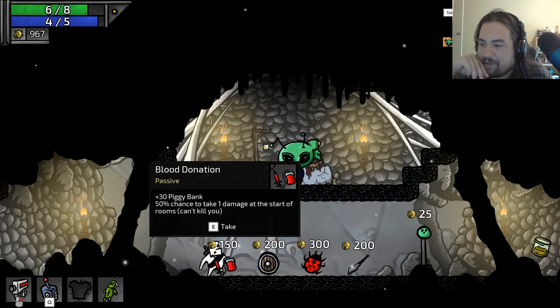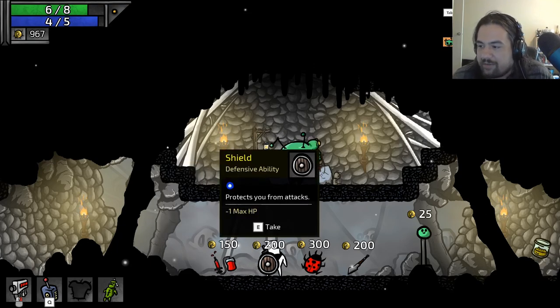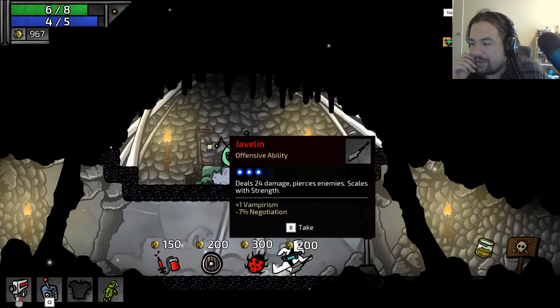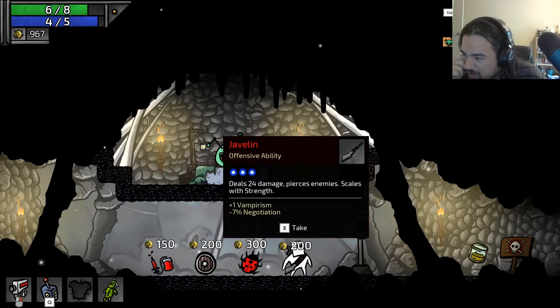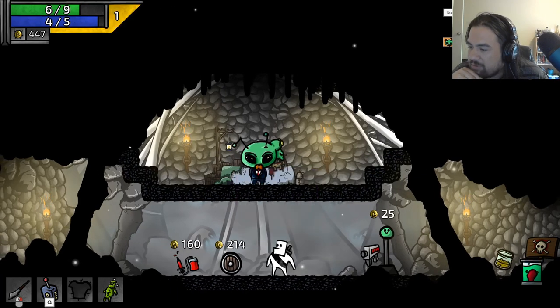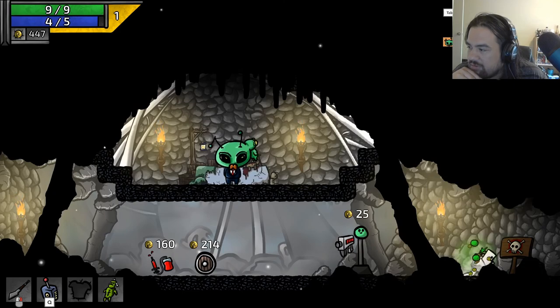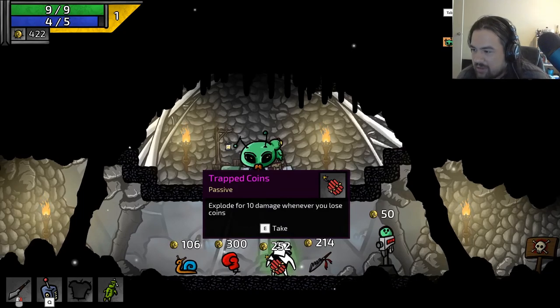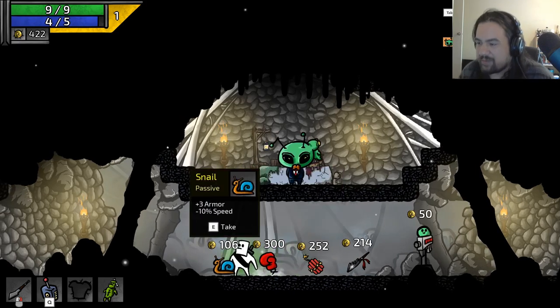Plus three percent, piggy bank — 50% chance to take one damage to start rooms, can't kill you. Minus one HP but protects from attacks. I have a shield — that's my defensive ability but I already have my stun though. A ladybug passive. Javelin — scales with technology. Sorry dude, this is way cooler. Stun enemies the first time you hit them.